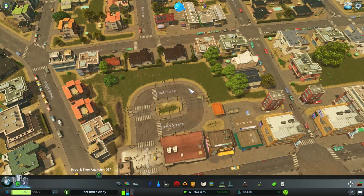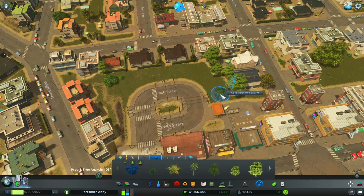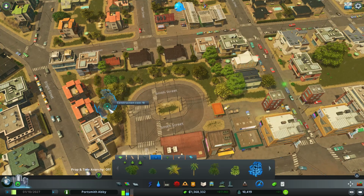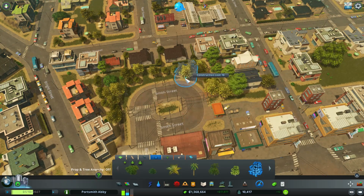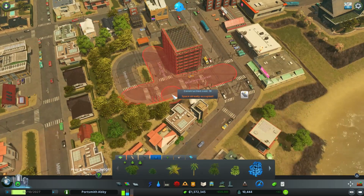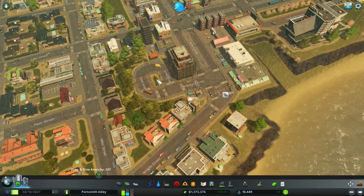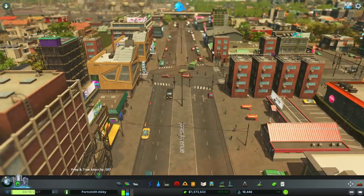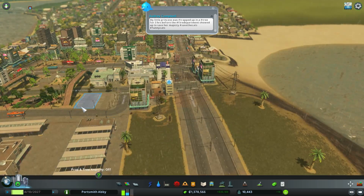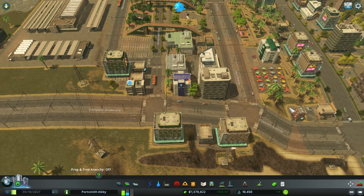I might eventually build a stop at the turnaround, but for now I'm going to add some trees there so residents don't have to look at the trams. That's going to be our video for today. I know it wasn't anything crazy, but a lot of people were creating tram networks and I wanted to show you exactly what to do. It was also a learning experience for me — I knew how to do it, I just had never really built trams before. Thanks for watching, and have a great rest of your day!